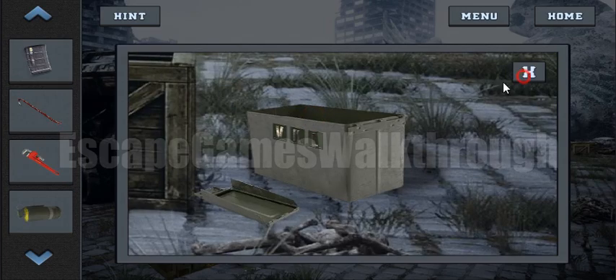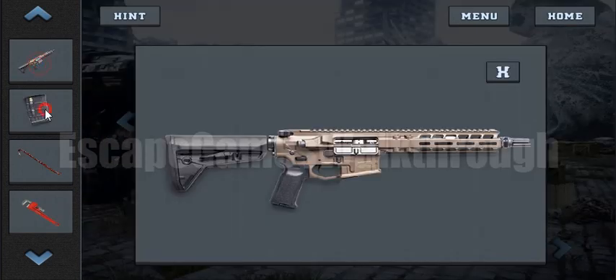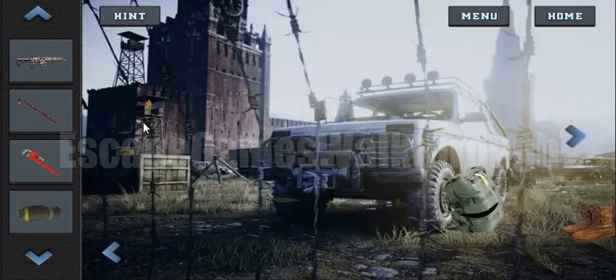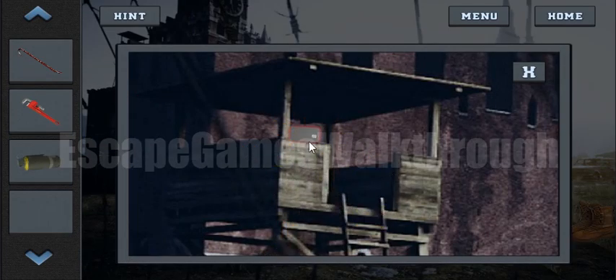Here we have got bullets for the gun. Let's insert them so we can now shoot the distant target. And here we have got an access card.